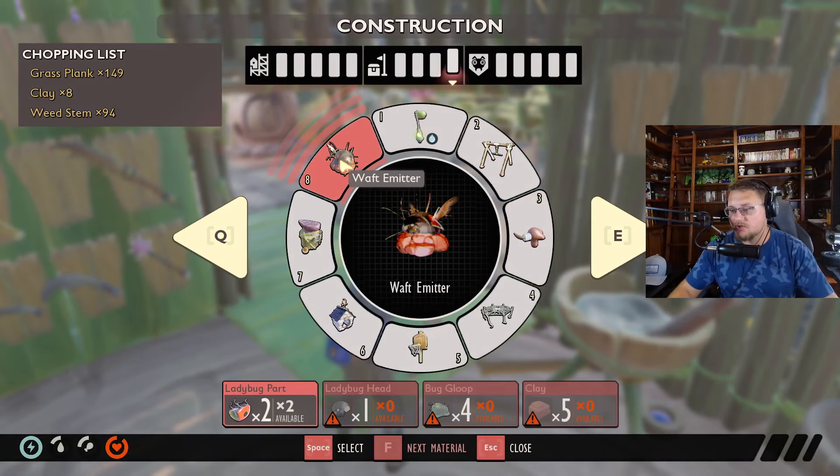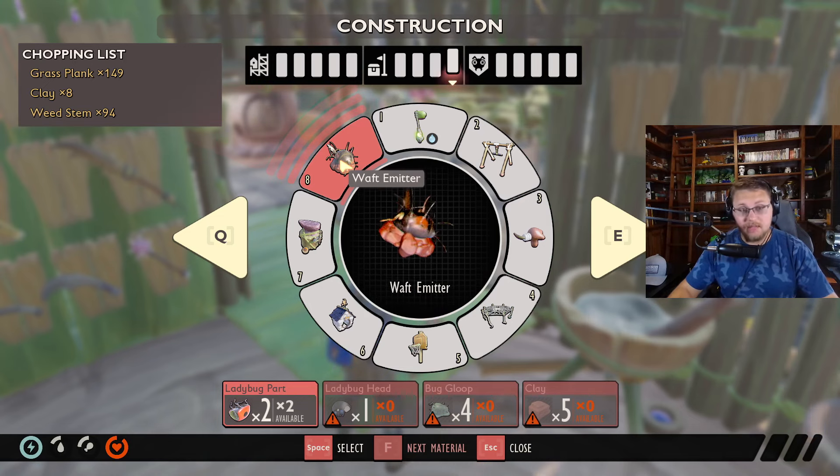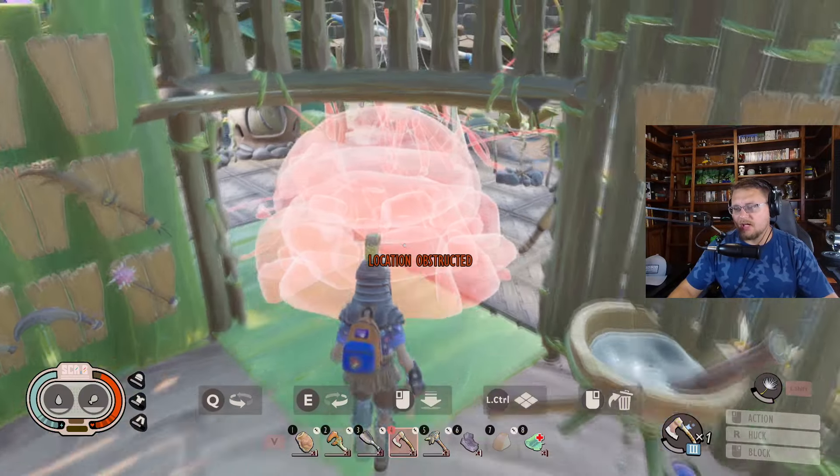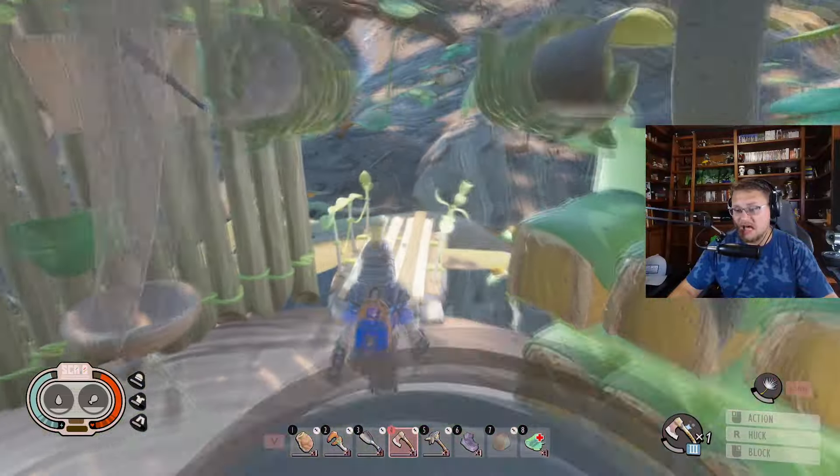And then the waft provoker — or waft emitter now as it's called — you can see it's now two ladybug parts, one ladybug head, four bug goop, and five clay to make. A pretty easy one still to make, and thankfully it looks way better than it did before and the recipe is updated to match.